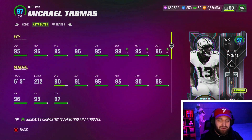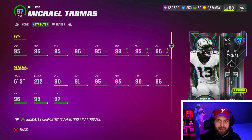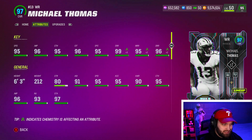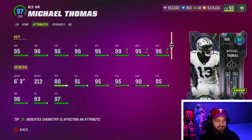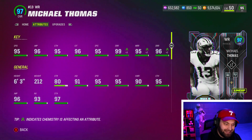Looking at Mike T, you guys can see 95 speed. This actually might be the best Michael Thomas card we've ever seen in Madden. I've been playing ever since he's been great in the league and this is probably the best Mike T card we have seen yet. 95 speed is insane — normally for a 96 they'd give him like a 92 or 93. He has amazing catching stats, all 95 plus, and then with the route tree strat card, it's a purple strat card, he gets 99 short route running.